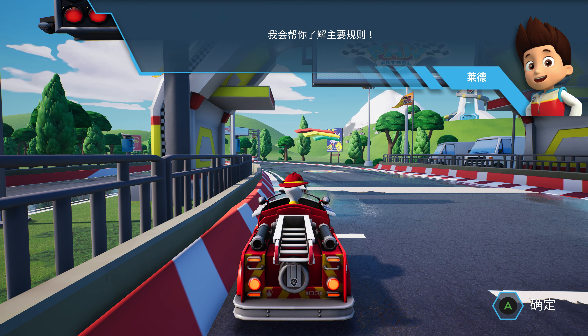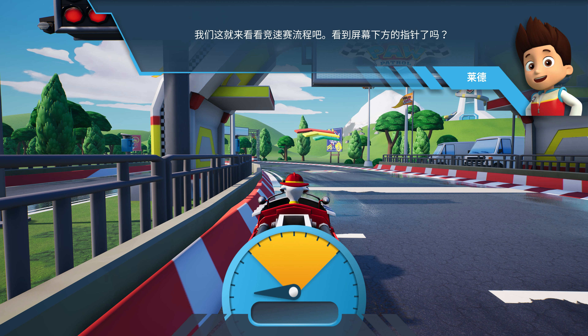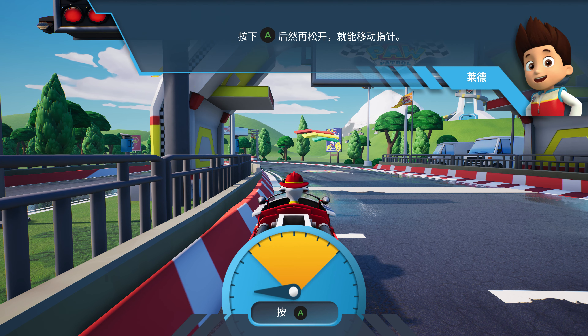I'm going to help you with the main rules! Let's see how to start a race. See that pointer at the bottom of the screen? Try pressing and releasing this command to move the pointer.